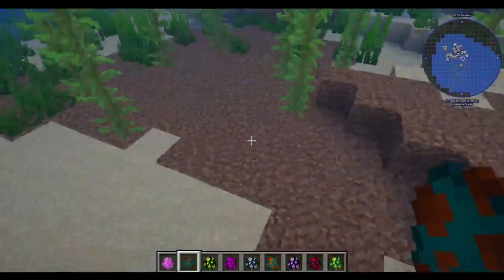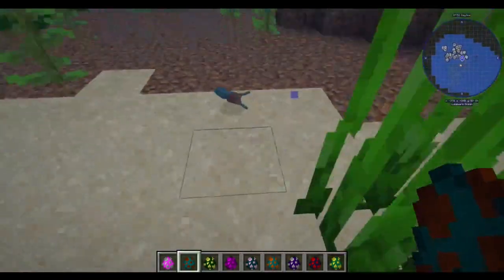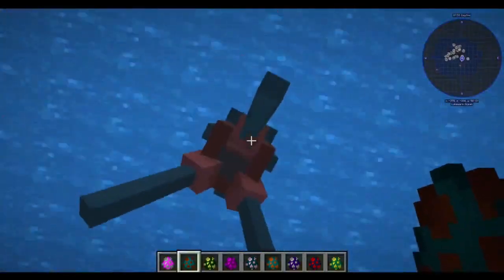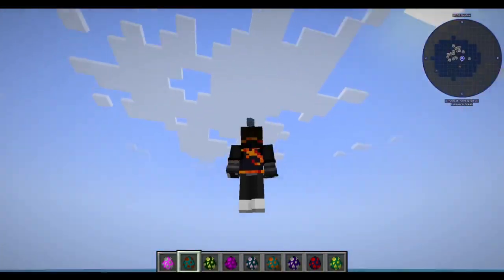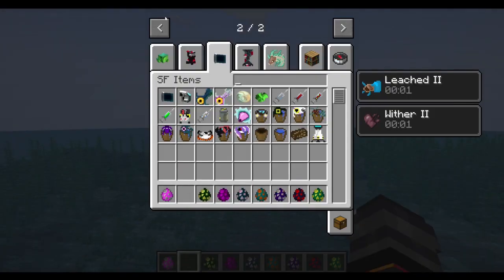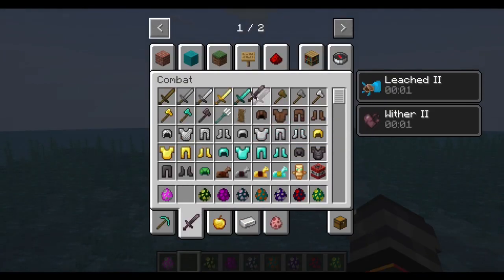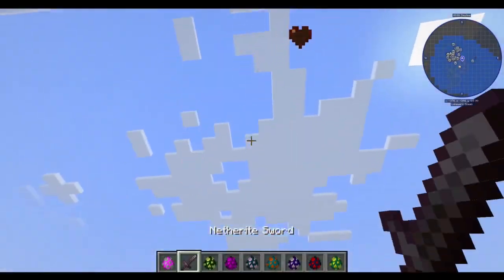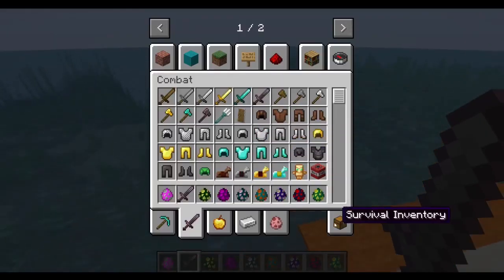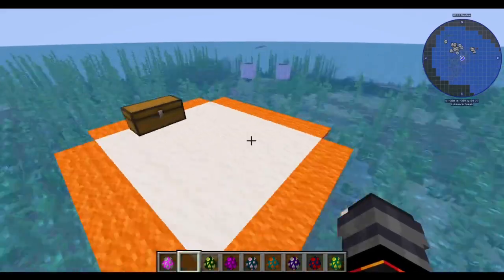Next up is the Bleeder. The Bleeders are these little guys — the little fuckers that latch on to you, like this. I actually didn't expect them to latch on to me because I'm in creative mode, but apparently it does. Let me just get you off me exactly like I would in the game. Little annoying shits.